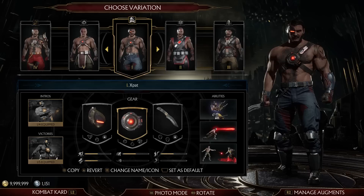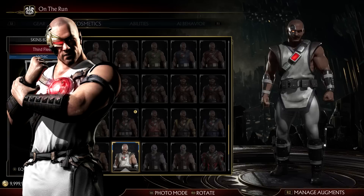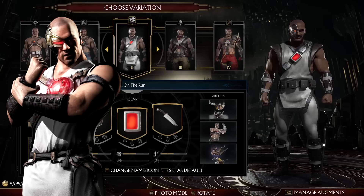Then we have On the Run, which is MK3. I tend to alternate between MK3 and MK1, and that's kind of where the name comes from, because his plot in MK1 and 3 is that he's on the run from Sonya and Jax. I've toned down a lot of his stuff — his moves are focused on hand-to-hand rather than laser stuff, because he didn't actually have any laser stuff until Deadly Alliance when it's just the eye, and then the chest one showed up with MKX.